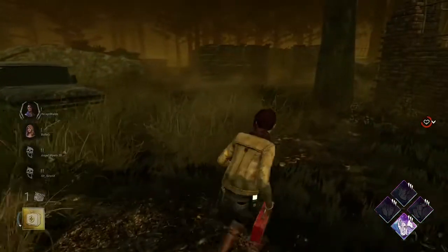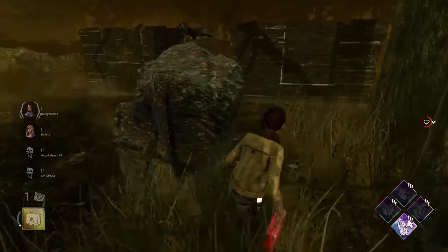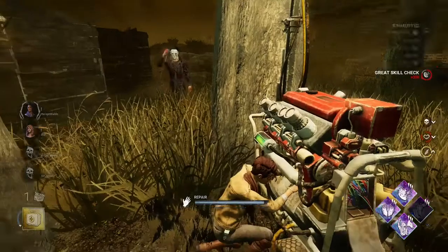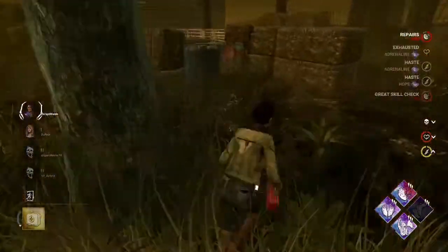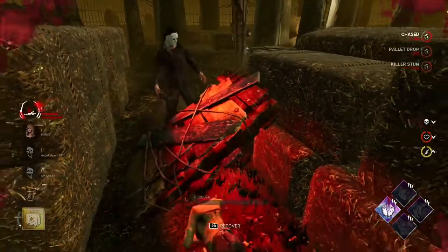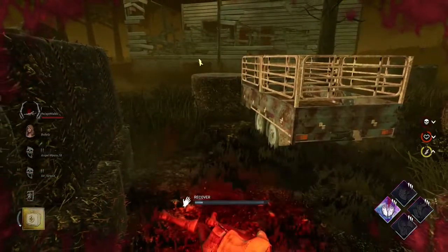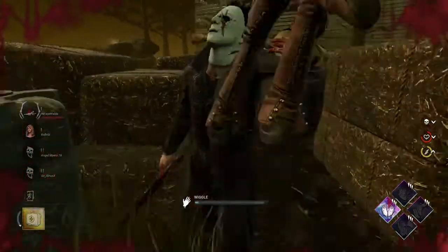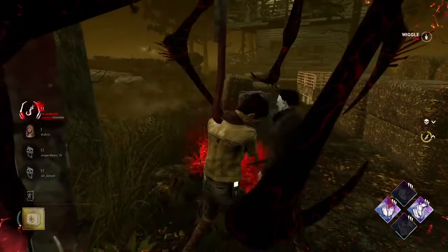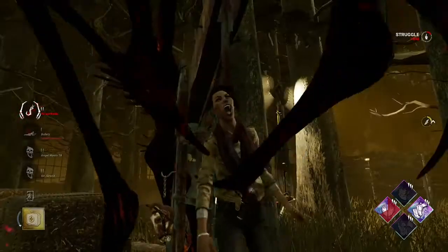He hit the gen. Playing kind of immersed here just to make sure he doesn't see me so I can circle around to the gen again. I tried to drop the pallet — oh well. My teammates should get out. That was a very intense game — I think we got two or three For the People plays. Made it happen. GGs!